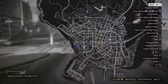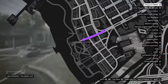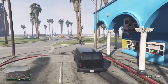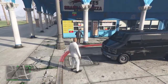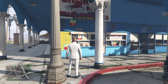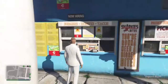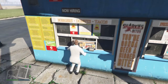So guys, this one is down here at San Andreas - Palomino something, down here. As you can see if you look at the map and follow it, you'll see it's just down here. So I'll show you this one. As you can see, all you gotta do is just climb up here, walk over here. I've already showed you the waypoint - you wouldn't miss it.